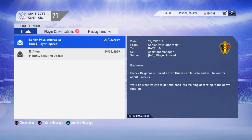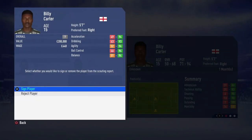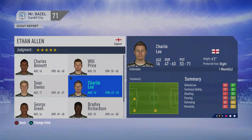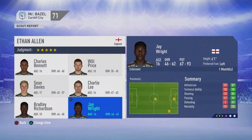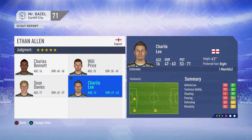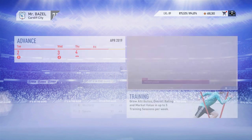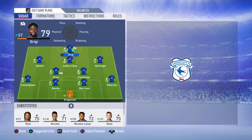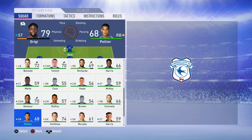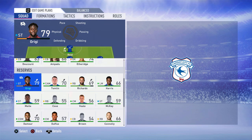We've got a bit of a problem - Origi has been ruled out for eight weeks through the international break, which is not good at all. I also have my squad report for the youth players. I'm looking for guys with over 87 potential - we've got a lot of them. I like this one because he's on the wing. One player is going to want to leave but I don't play him anyway. In terms of the squad, we're going to have to put Bobby Reed up top - Healy will have to be the other striker. Really annoying but we move on into the game against Man City.